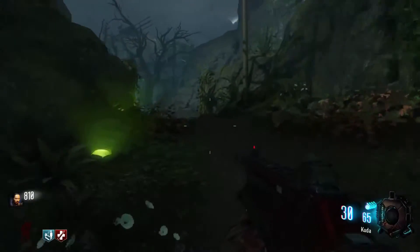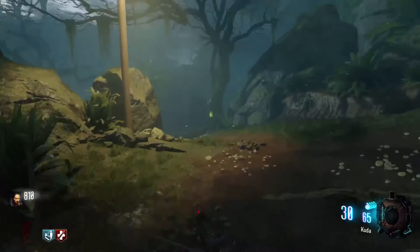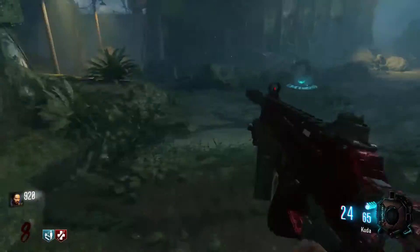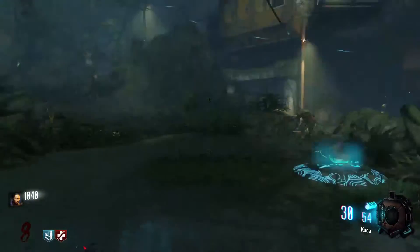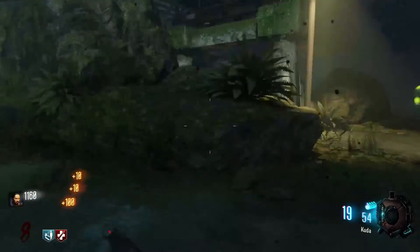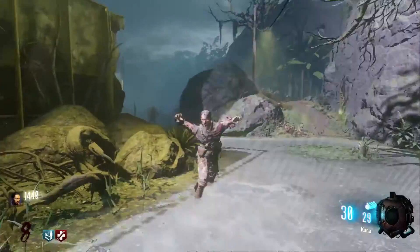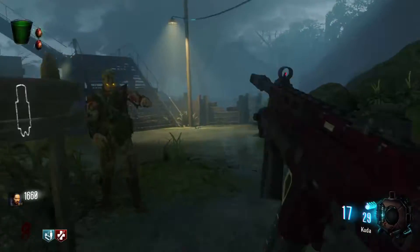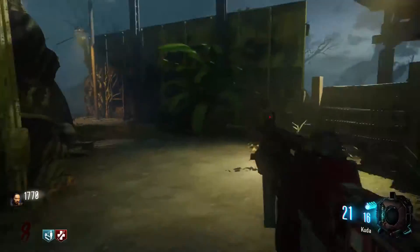I'm going to buy the ICR-1 when I have enough points, because it does a little bit more damage I think than the Kuda. Now it would be nice if one of them gave me a reward plant, because then I could potentially get all my challenges done in a couple of rounds — which would be really nice to have them all done in round 10. Yeah, because next round I have to add the last water. Of course that doesn't mean I'm done with the plants because I'll still have to make a reward plant to get the AA shell.